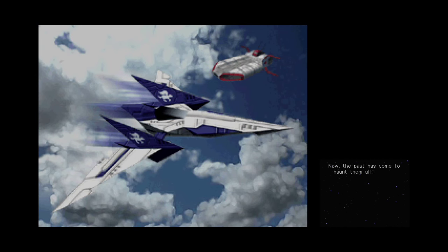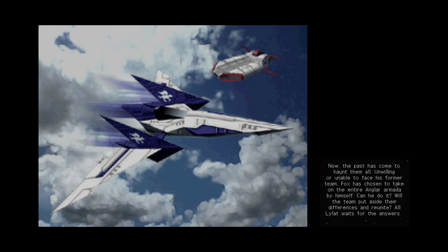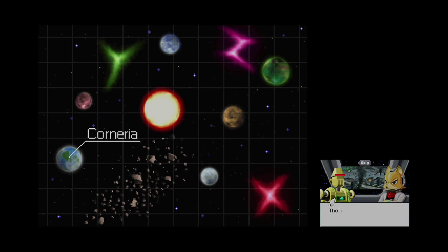Now the past has come to haunt them all. Unwilling to, or unable to face his former team, Fox has chosen to take on the entire Angler Armada himself. But can he do it? Will the team just put aside their differences and reunite? All Lylat awaits their answers. We get into the actual beginning of the story, where Rob and Fox are discussing the situation and how they're going to attack this first defense of Corneria.